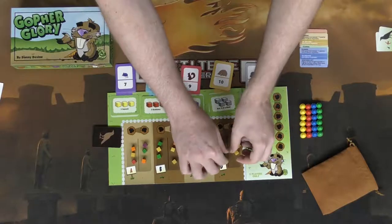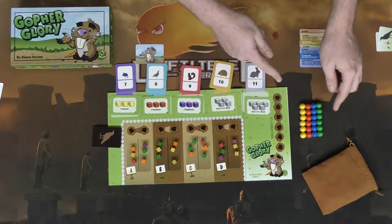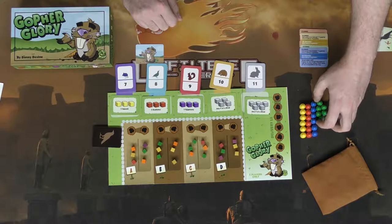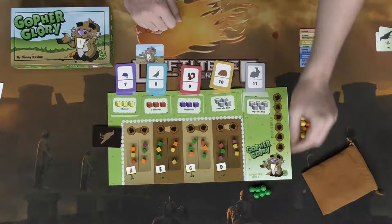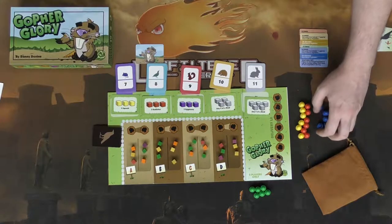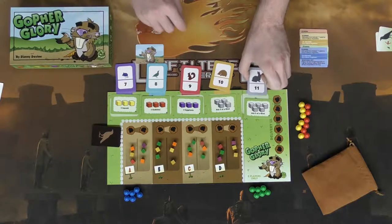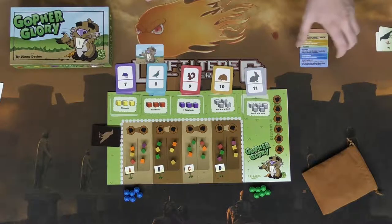The last thing you need to do is take the gophers. These are the gopher pieces for each of the four different players, and each player can choose what color they want and take their corresponding gophers. There should be six gophers for each player. If you're only playing a two-player game, you will not need the other colors, so go ahead and set those aside.